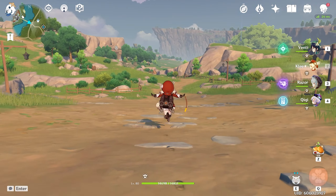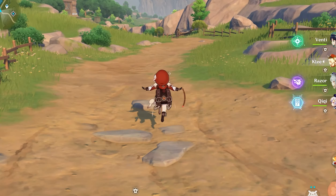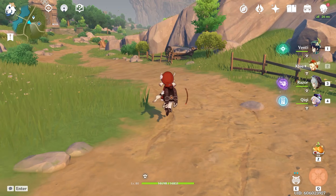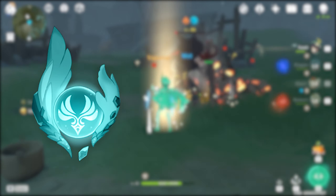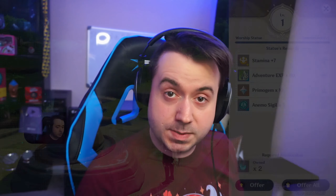Stamina refers to how long you can sprint until you can't sprint anymore. This mechanic is very important, because raising it is one of the first things you're going to want to do when starting Genshin. You do it through Animoculuses and Geo-oculuses — we'll just call them oculuses. These are collectible items scattered through the first and second areas. As you collect them, you can turn them in at a specific location and it'll allow you to raise your maximum stamina.